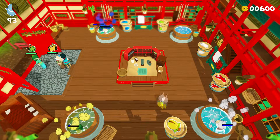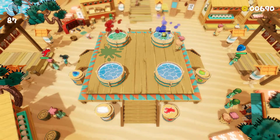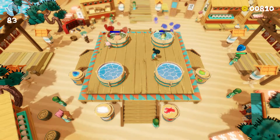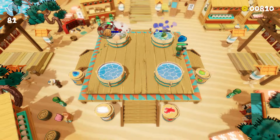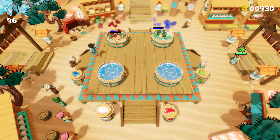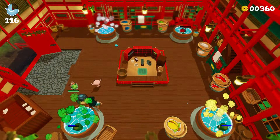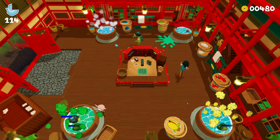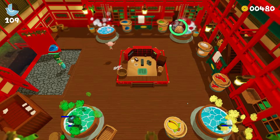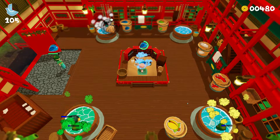You and another player can take over and manage an onsen — a hot spring. Human customers and yokai spirits come along requiring a specific type of hot spring bath so they can clean themselves. This is tied into a wider story which was super cute, taking you around accessing six different hot springs. Inside the story mode there are three levels in each, with a boss in the third level.